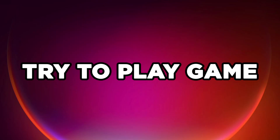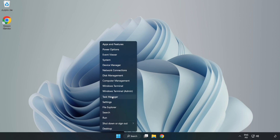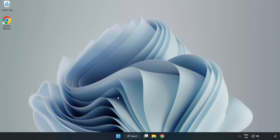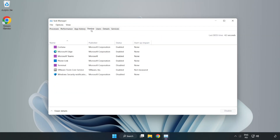Try to play the game. If that didn't work, right-click the Start Menu and open Task Manager. Click Startup and disable unused applications. Close the window.